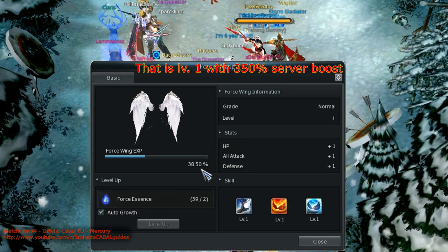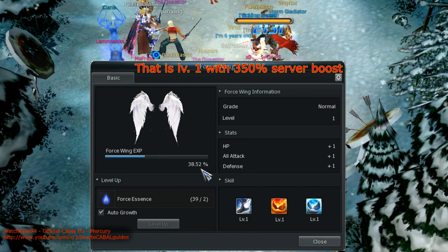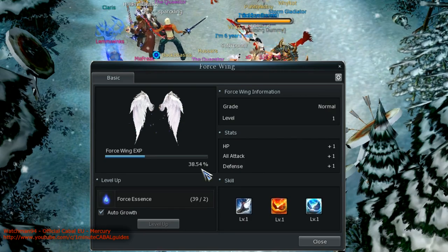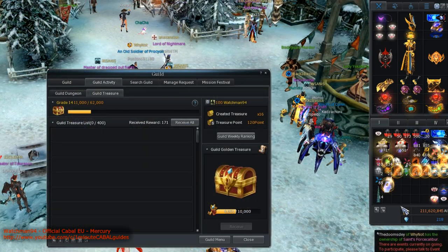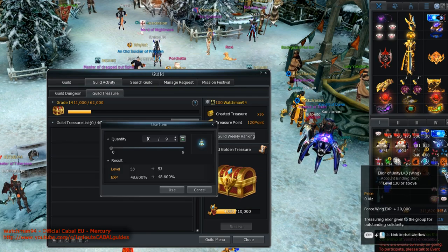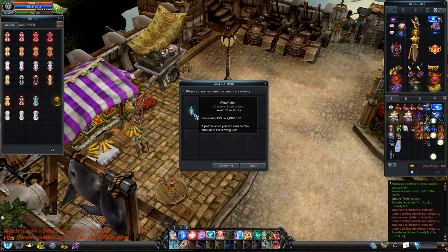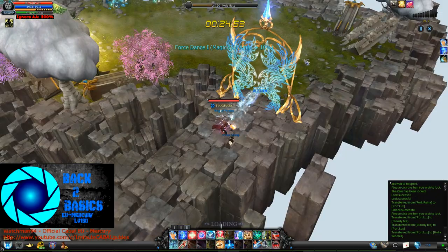However, gaining XP naturally is incredibly slow. Fortunately, there are other ways to gain wing XP: elixirs or potions. There are several ways to obtain them, like participating in guild treasure, guild festival, spending DP, but really the main source of them is the dungeon that was specifically added to the game to develop wings.